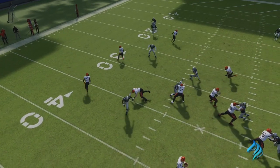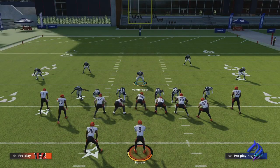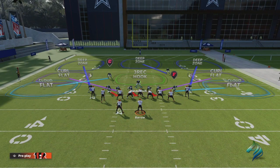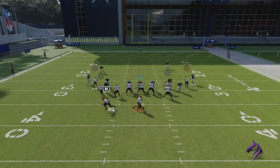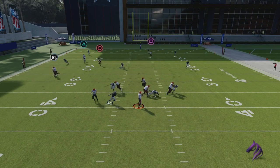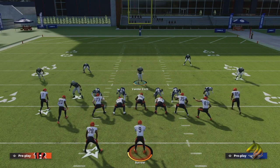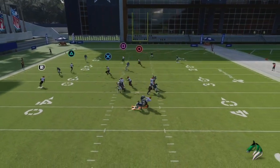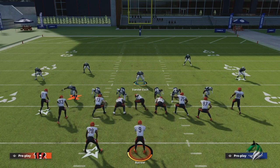He completely side-swipes them and then has a free lane straight to the quarterback. The reason this works so well is because if you have your curl flats set, you don't need to contain either. Those curl flats go out and you're able to get pressure by sending three or four people. Then the next play you can send six, shade everything underneath, and get pressure coming off both sides.